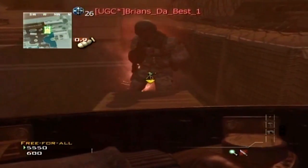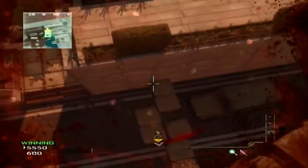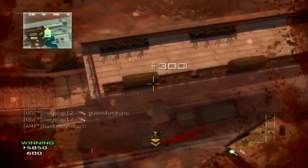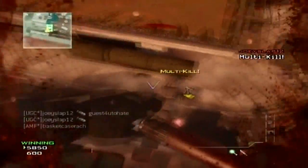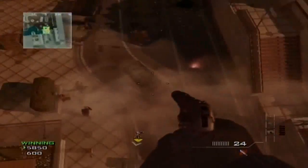When it gets to zero, you want to do the knife lunge and you want your mate to stab you in the back. If you do it right, you should go on top of this massive barrier, and from here you can jump outside the map — do whatever you want.